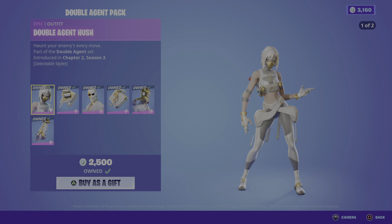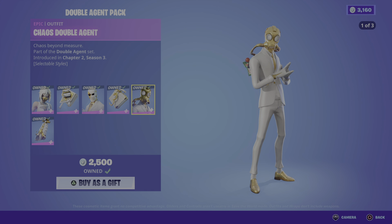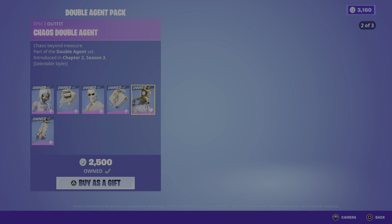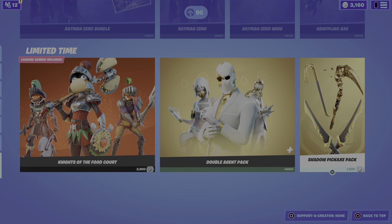You could get this now. So we've got Double Agent Hush, Double Agent Wild Card, and Chaos Double Agent. Not bad, not a bad little thing. And we got the Shadow Pickaxe.